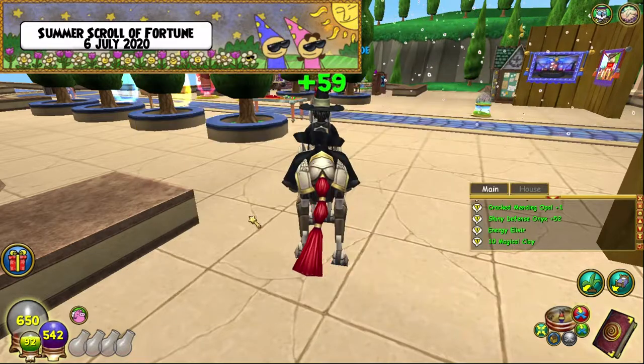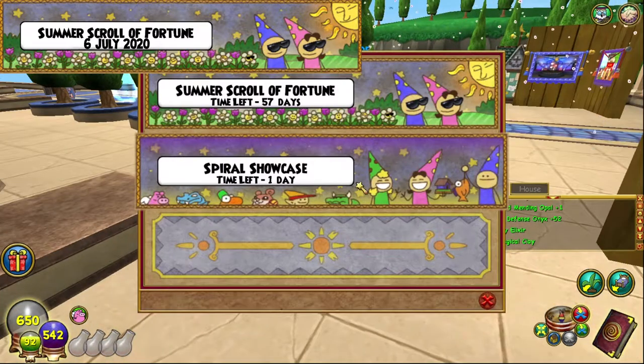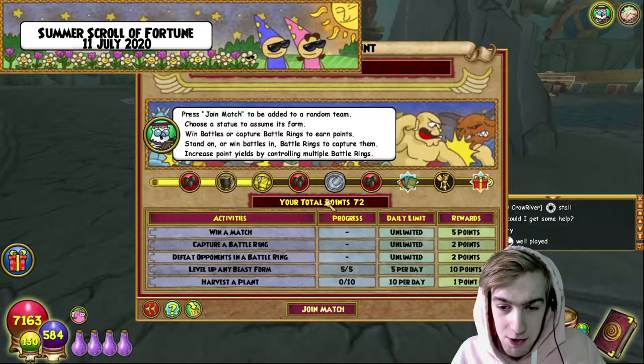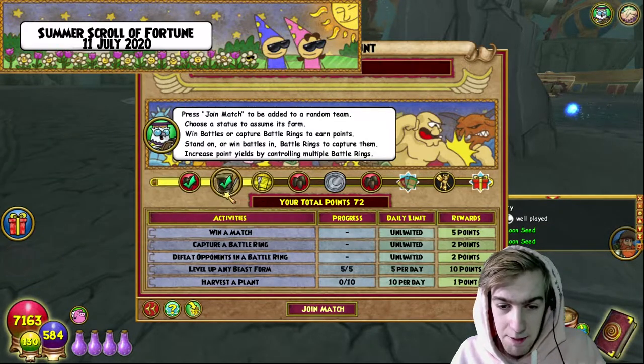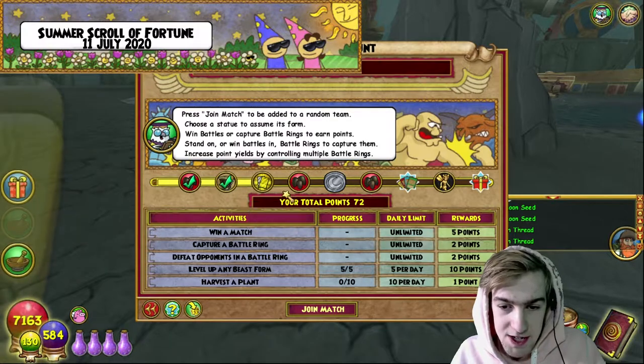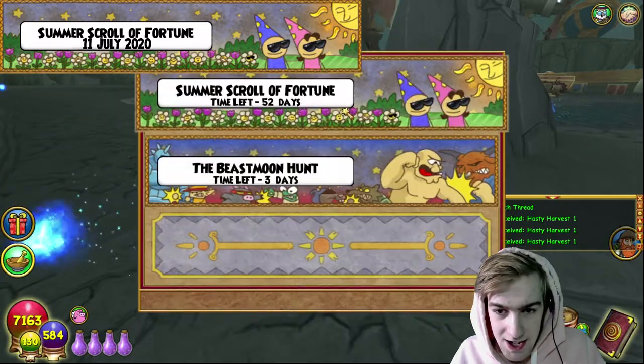Three left and I'll be back, probably tomorrow, for the last day of the Spiral Showcase. It is now the Beast Moon Hunt and we are streaming currently — you should join, by the way. We've got Eldritch Thread, Beast Moon Seeds, Treasure Cards of Hasty Harvests, and more importantly we can get gold, which is even better — everybody loves some gold.